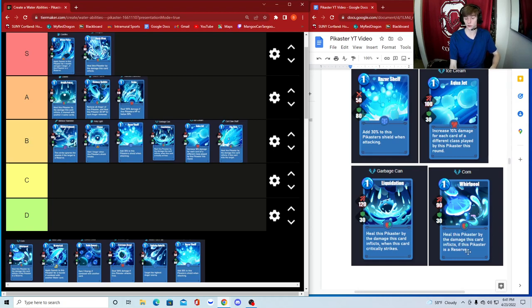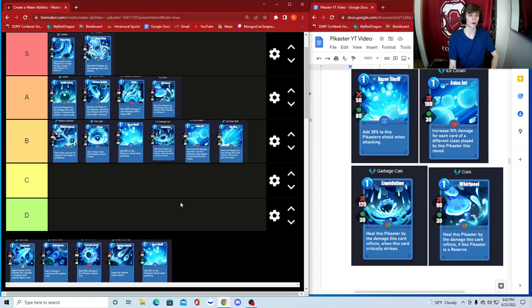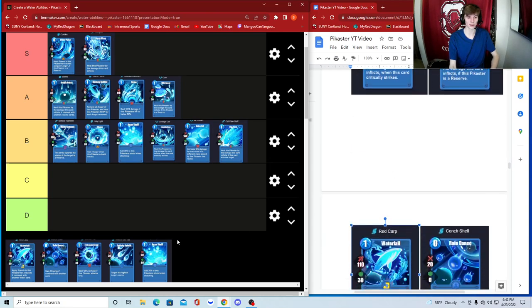Corn — 90 damage, 30 shield, heal this Pikaster by the damage inflicted if this Pikaster is a reserve. This card is actually really reliable. An amazing combo is Colophons plus Corn — throw both on a reserve Pikaster and you're healing it like crazy. I really overlooked this one originally. You'll heal for 90 every time, which is great. I'm putting Corn in A tier.